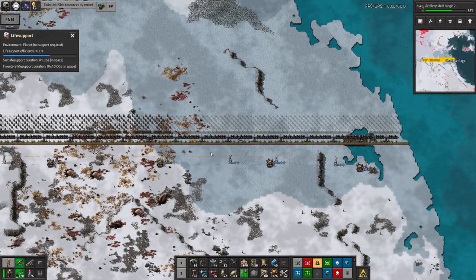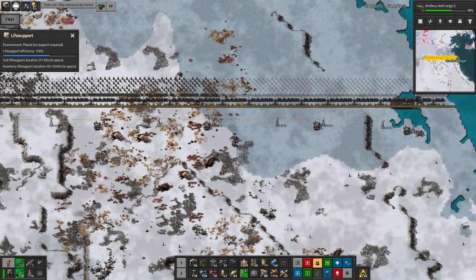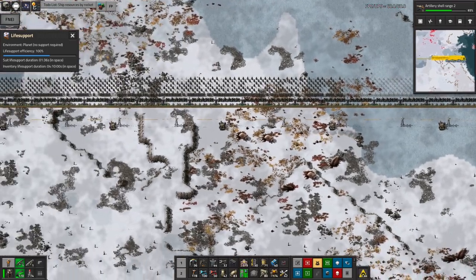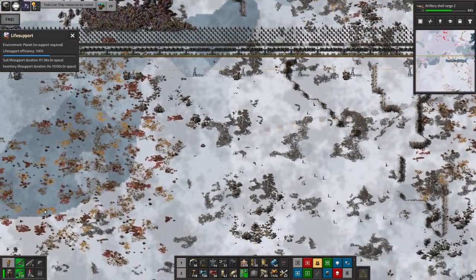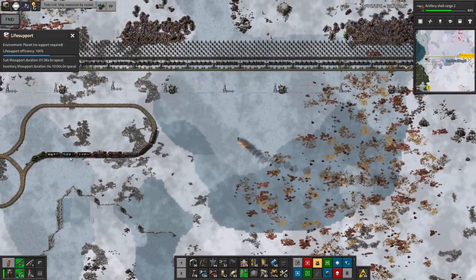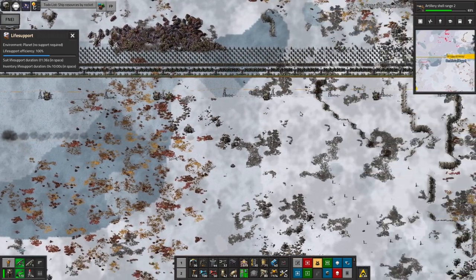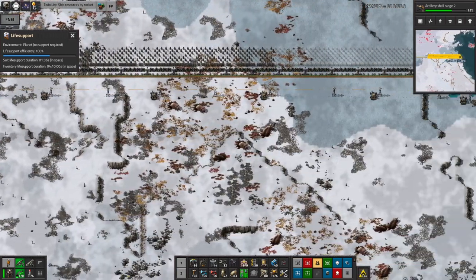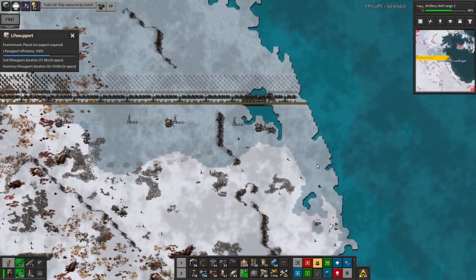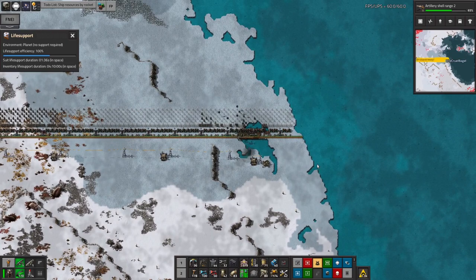I could grab a load of walls out of the trains when it gets up here and help a little bit — in fact let's do that just to speed things up. Because if I leave it to the bots up here, they've got a long way to carry all the stuff. So if I fly all the way back over here to the end of it — this is, I have to admit, a rather longer wall than I ideally want for this sort of outpost.